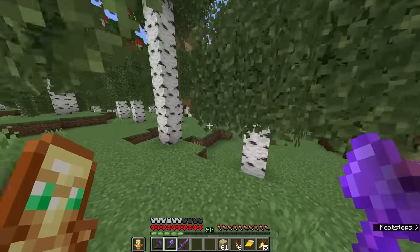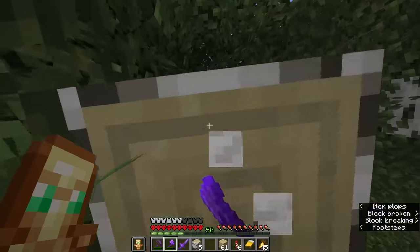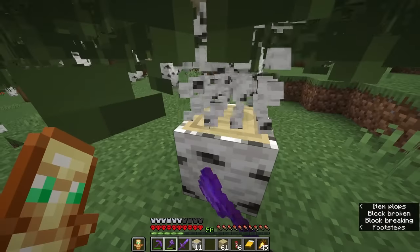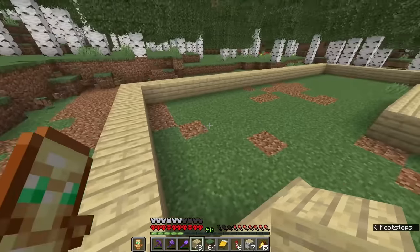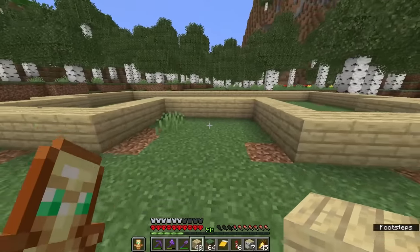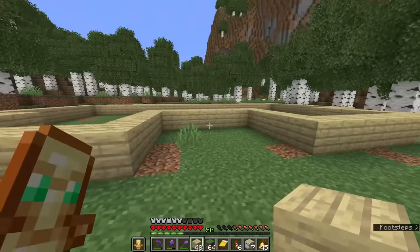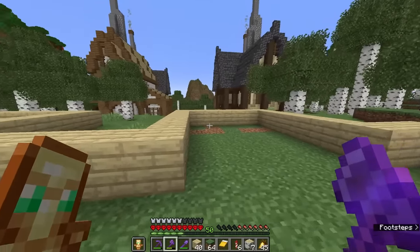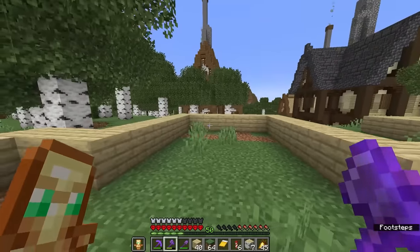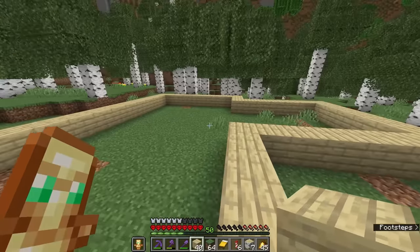I cleared out a pretty big area and put down an outline for the school building. I want to have the entrance right here with two bits of the building extending past the entrance on either side — I think it'll look kind of cool. The main part of the building will be over here, with other rooms like classrooms branching off in this direction. The main rectangle I started with is this one right here. With the outline down, let's go ahead and start building.